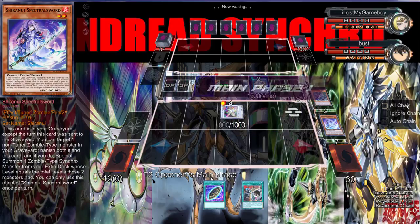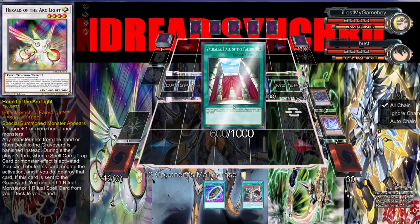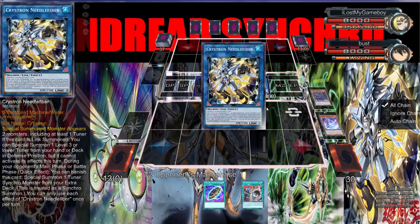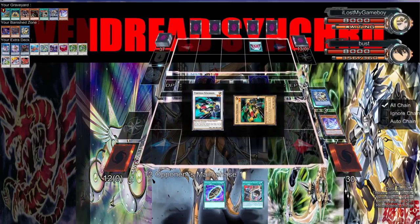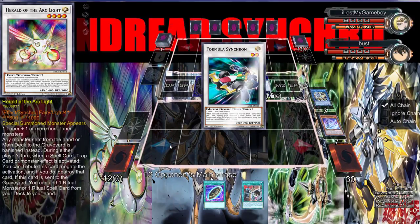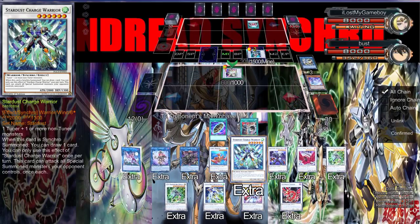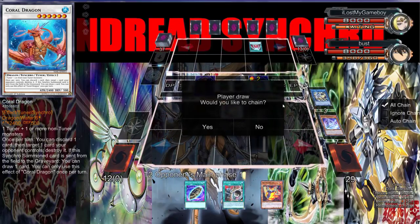Oh wait, why didn't I know I couldn't summon Slayer? Okay, so now anything that's sent to the graveyard gets banished. We're gonna let that resolve and then activate Needle Fiber, get this young man out. I'm gonna draw a card. I want to change something - wait, why does this card miss timing when going to Synchro Summit? I don't get it.